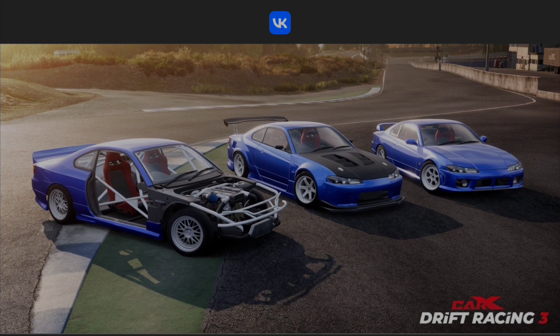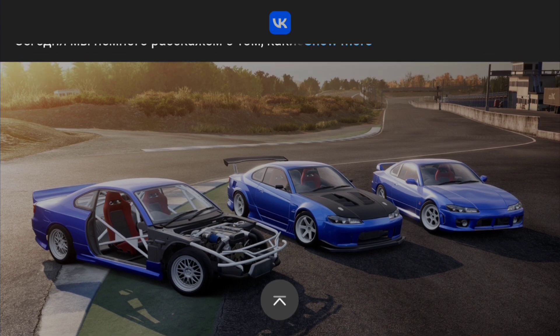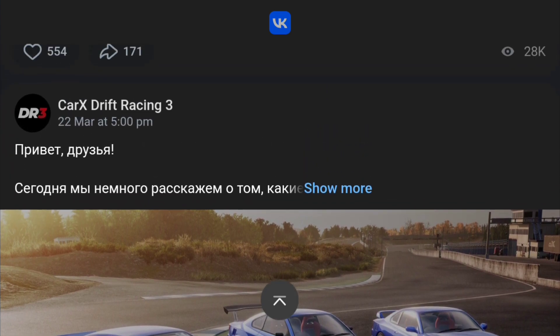Now a big thing here for mobile users: they're going to be able to have different body kits from different companies, swappable — kind of like we have on the console and PC versions — where you don't have to use just one body kit. You can swap bumpers, wings, and stuff between the different variations of the body kits in the game.